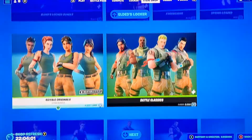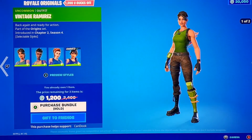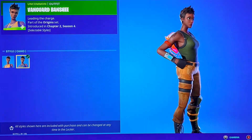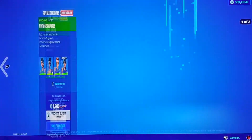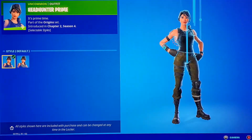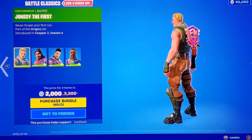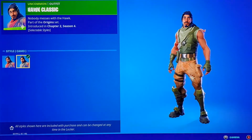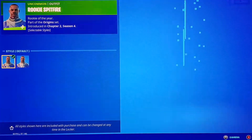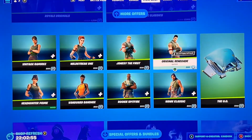We got the defaults back in the item shop. We got Vintage Ramirez with the camo style, Vanguard Banshee — I like that name — the default Jonesy, Hawk Classic with camo, Original Renegade with camo style. I remember rocking these when I had no skins. And then of course the OG glider — that sound brings me back, that's amazing.